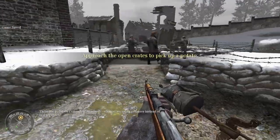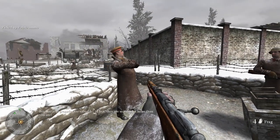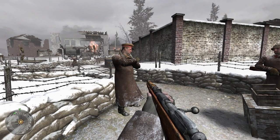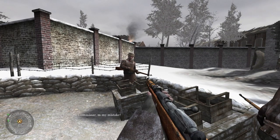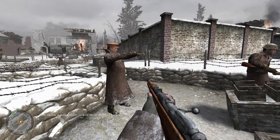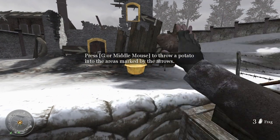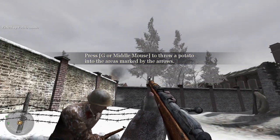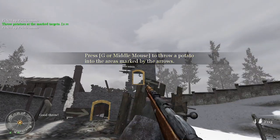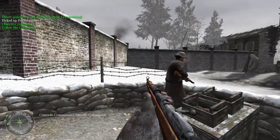Comrade Commissar, these are potatoes — why are we using potatoes instead of real grenades? Because real grenades are valuable — in fact, they are worth a lot more than you are. Of course, Comrade Commissar, my mistake. Now throw a potato into each of those marked target areas. Hold G or middle mouse — alright, we're learning my keybinds as we go. I also can't see what I'm aiming at because the prompt is on screen. Good throw — thank you, appreciate it.